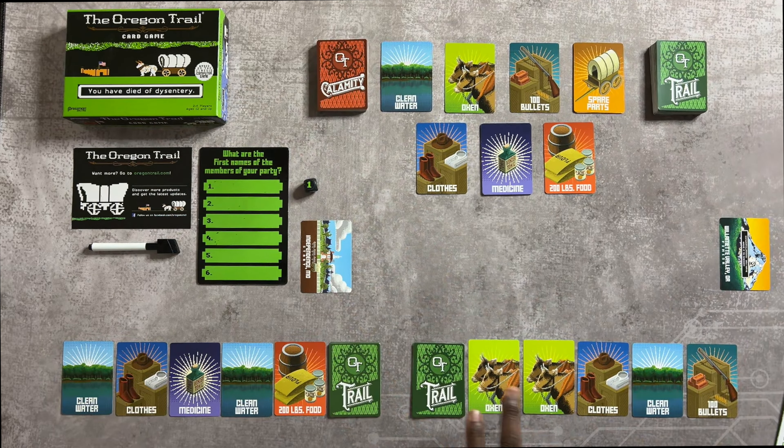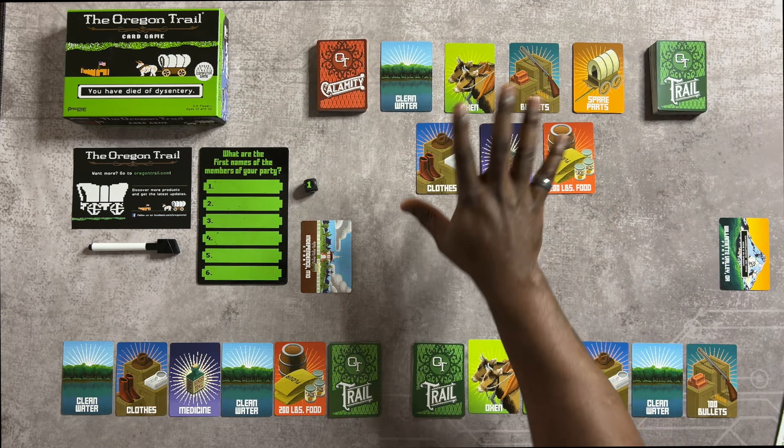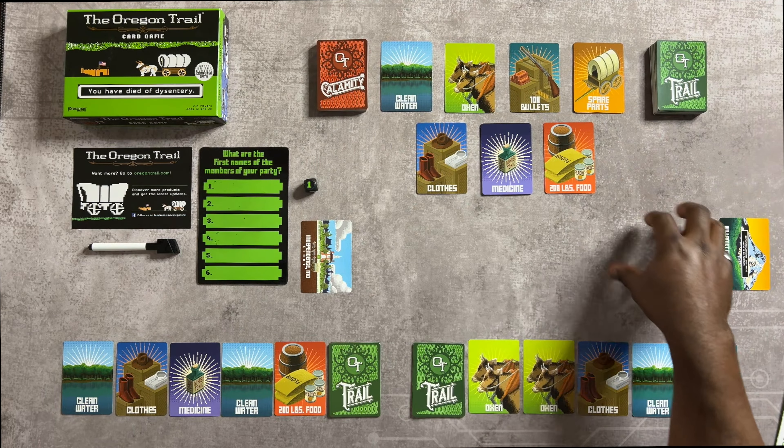This is the setup for 2 players, in which you'll deal 5 Trail cards to each player and then 5 random Supply cards. Players will look at these and keep them face down typically, but for the sake of this tutorial I've placed them face up so you can see them. Then one player will separate the remaining Supply cards into their stacks — that'll become the shop, and that player is going to be the shopkeeper.